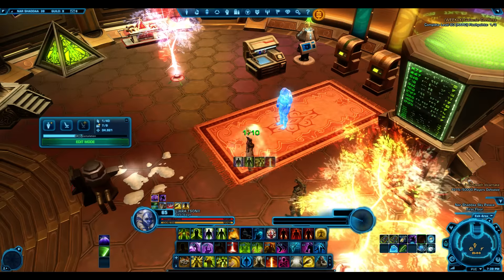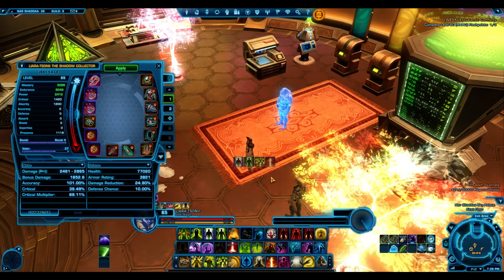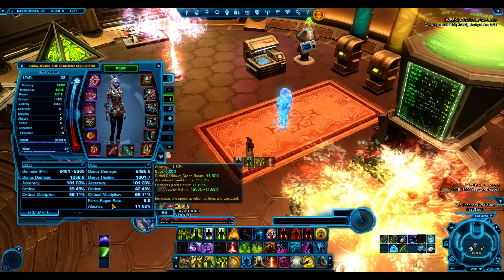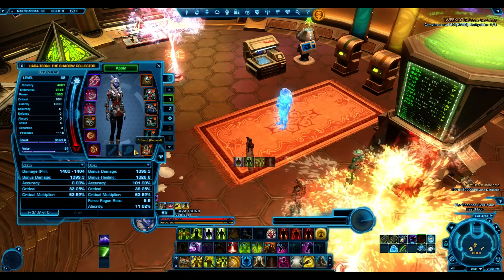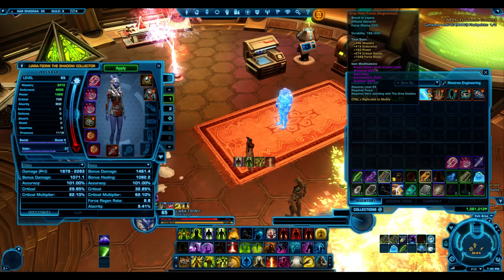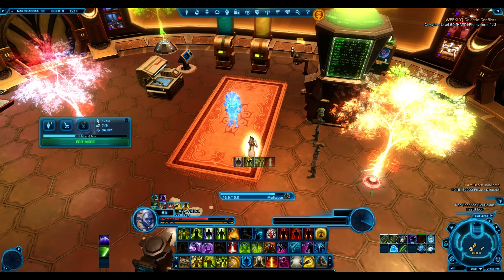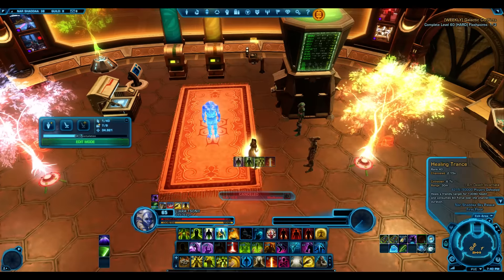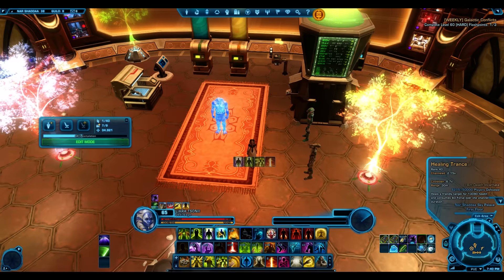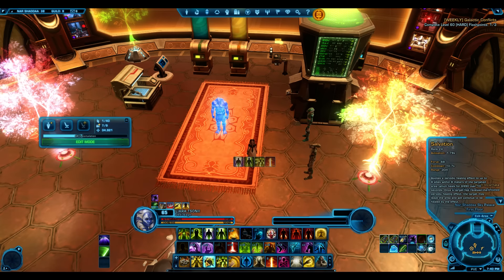Deliverance has a cost of 45, up from 37, but shows 41 here. Testing whether alacrity reduces force costs - getting naked to check. Nope, alacrity doesn't change the force cost display. Healing Trance has a base cost of 60, up from 48 - that one shows correctly. Salvation should be 75 but still shows 68.